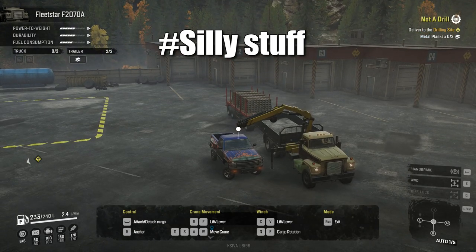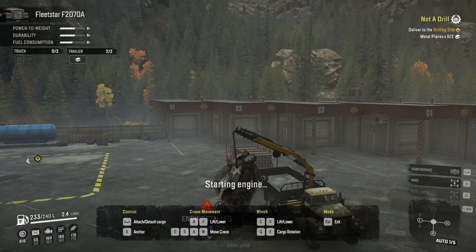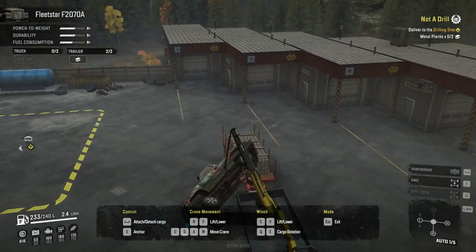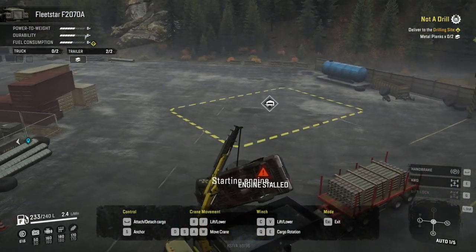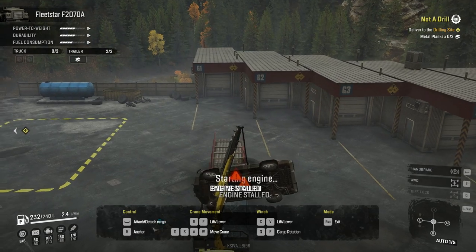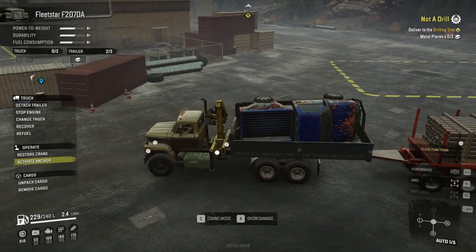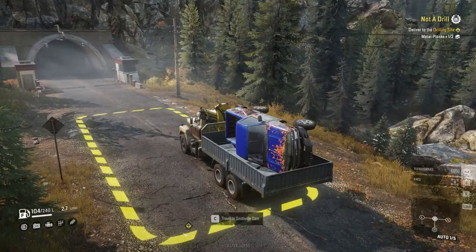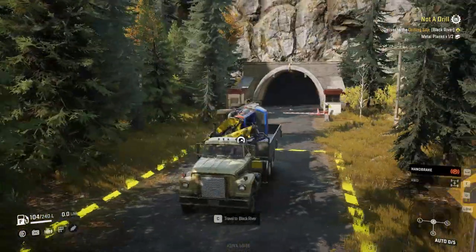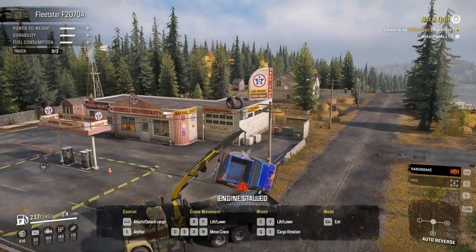The crane in this game is way stronger than previous games. Here we are lifting this Chevy pickup and loading it onto our truck — this way we can save a few liters of fuel. Let's see if it works — and it did. Now let's see if we can travel to another map with this setup. We go to the tunnel and it worked — we are now on the other map with our pickup in the bed. Now let's unload this vehicle nice and slowly.